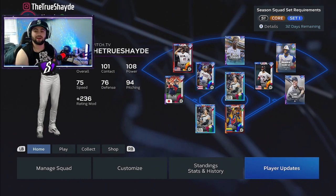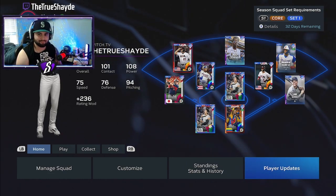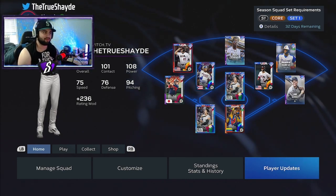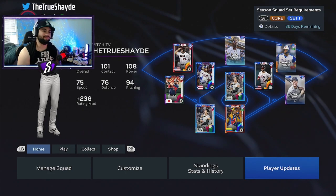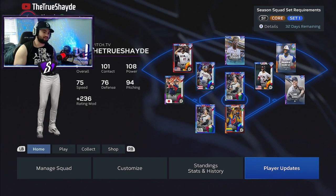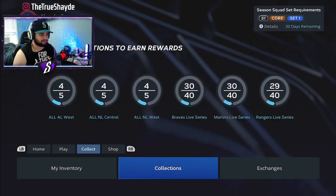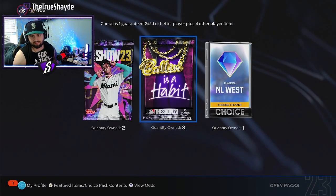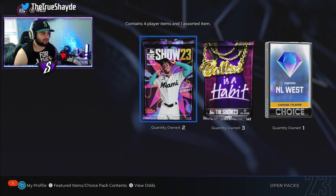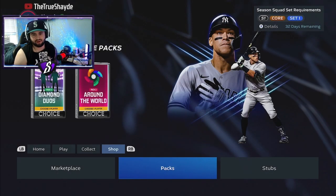This is how I'm currently grinding out mindlessly — getting packs, stubs, XP, and all that stuff in The Show 23 for really nothing at all. As you can see if we go to my packs here, I already got a couple from maybe an hour of playing — three Balling As A Habit packs, two regular packs, and a charisma pack.